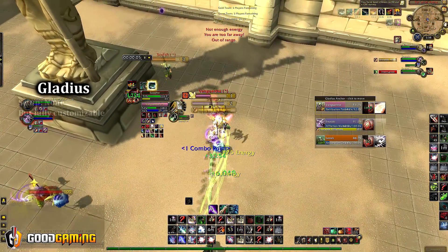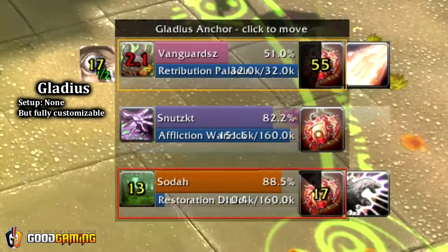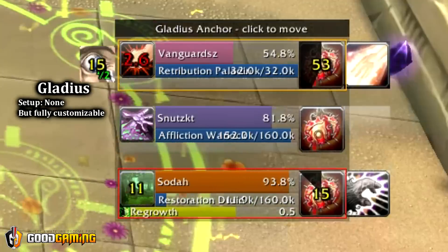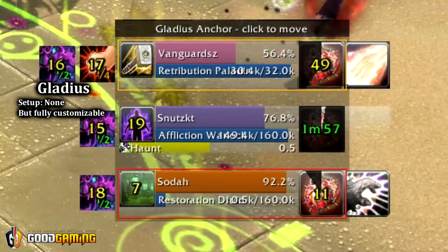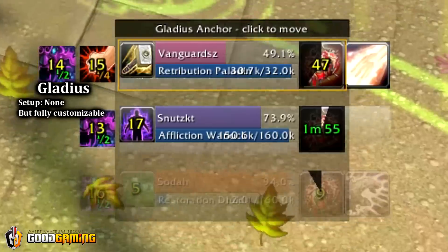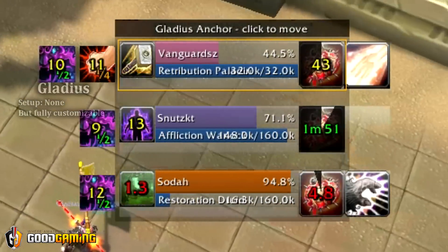Let's take a look at Gladius. Gladius is an add-on that can show the duration of offensive and defensive cooldowns, whether or not your enemies have trinketed, and the length of crowd control effects on them. Similar things like diminishing returns, their health, how much mana they have, and what they're casting are also displayed by Gladius.